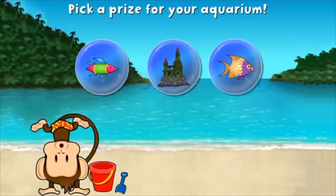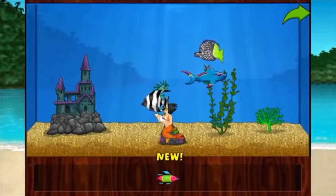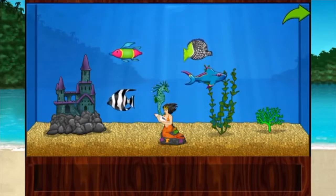You won a prize. Add things to your aquarium by dragging them from the tray. Touch the arrow to get back to the beach.